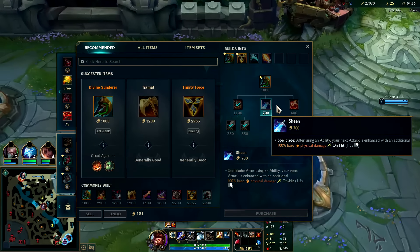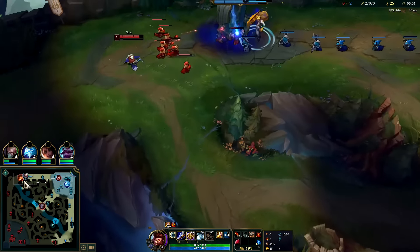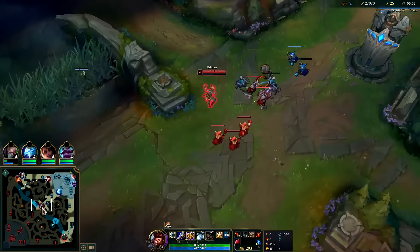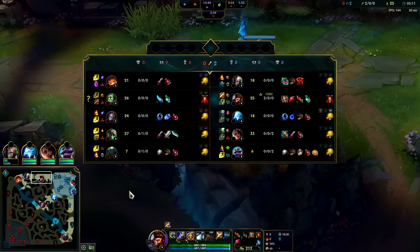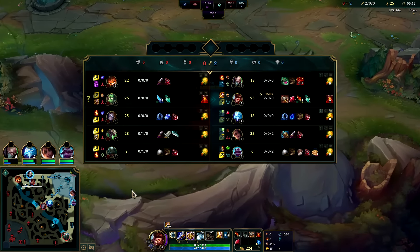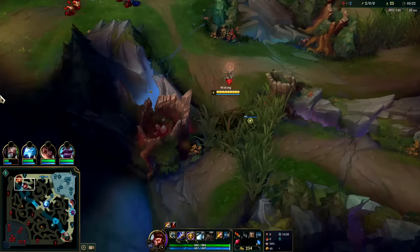Pretty much Caulfield's into Sheen, but we didn't have enough gold for that — you rarely will. Nasus looks kind of gankable, he hasn't backed yet. Mid Orianna has Phase Rush which makes it really hard to gank — big burst of movement speed. Her flash is on cooldown; as long as we come from behind them we can hold on to our dashes for a while.